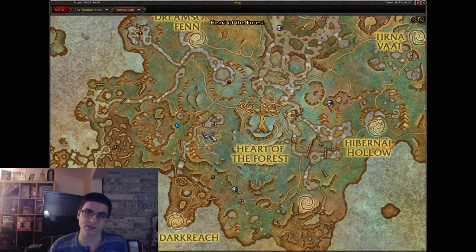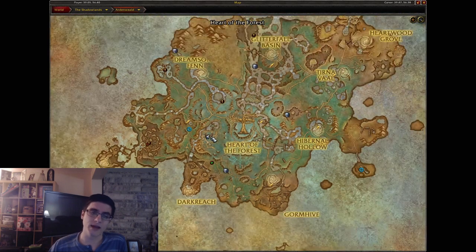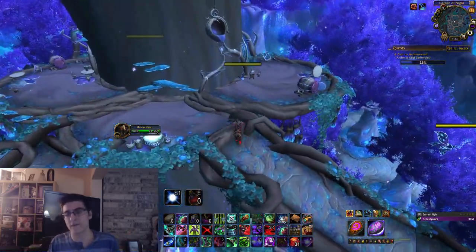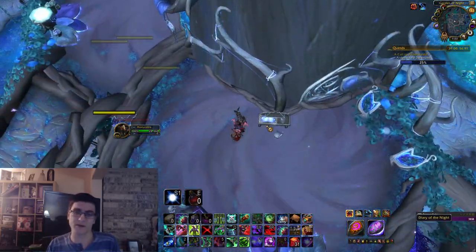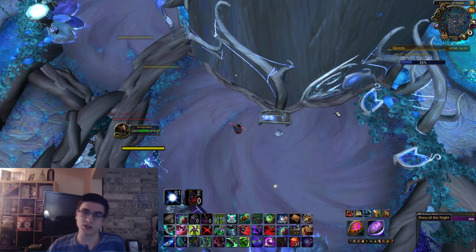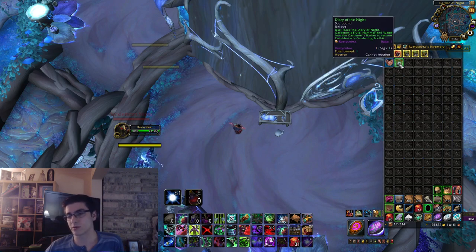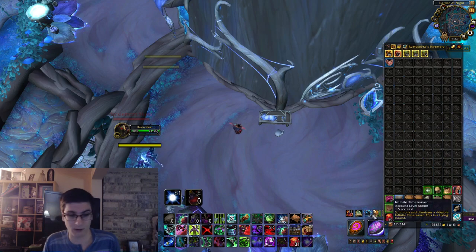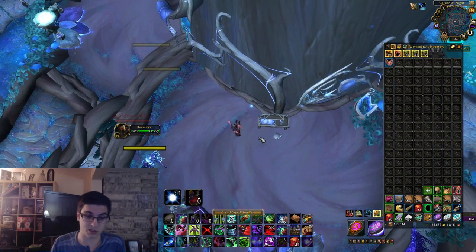The third item is going to be the Diary of the Night. In the area where all these items are, you can see upper platforms with ramps going up. The diary is on the top platform, just sitting there on a table. Basically you're stealing the night fae's diary — I'd rather read their diary than listen to their freaking annoying voices. Anyways, that's the third item.